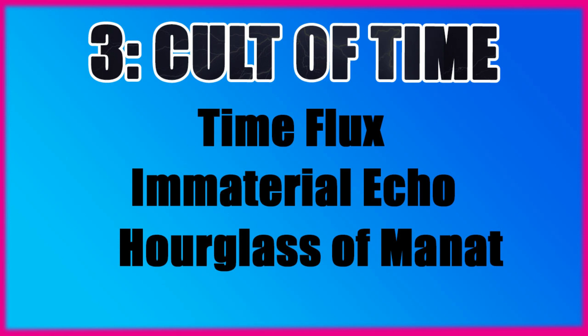The Warlord trait that comes with the Cult of Time is Immaterial Echo. In your psychic phase, if the Warlord manifests a psychic power with a test result of 9+, that Warlord can attempt to manifest an additional power. Note that that's not an unmodified roll, so if you're rolling hot and you've got plenty of modifiers in your pool from various other abilities, you can then cast another power. Not too bad, but something else is better for your Warlord trait, and we'll get on to those as we go through the video.